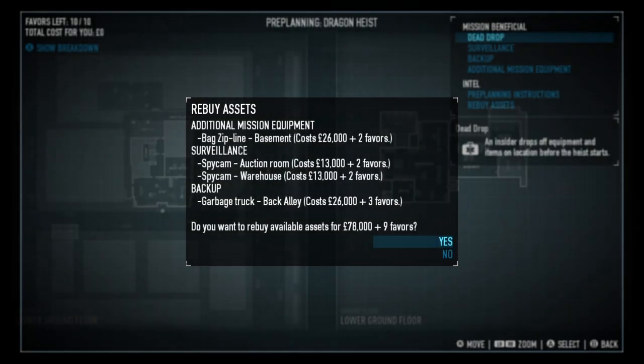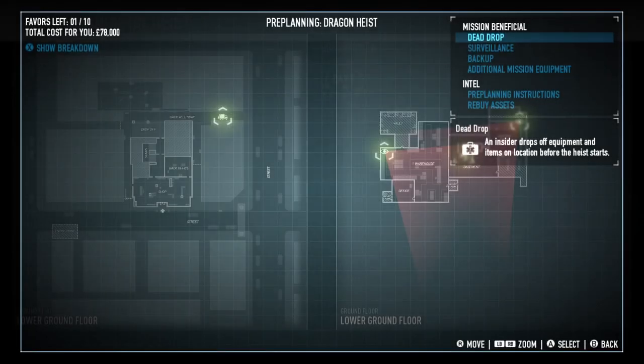Okay, so same pre-planning again — you can see it on screen if you need to copy it. Roll this, go straight into it, have a good time, try and beat the heist.